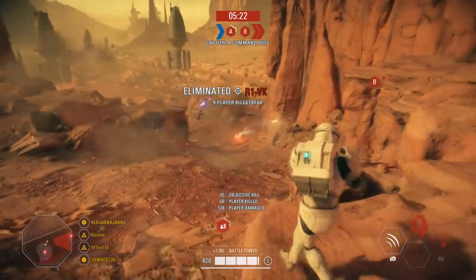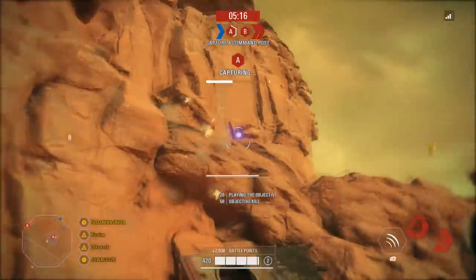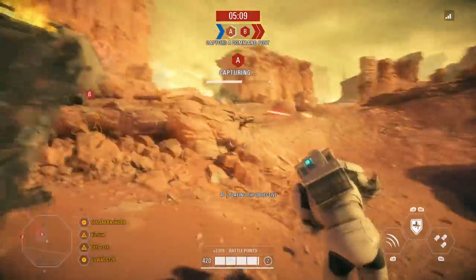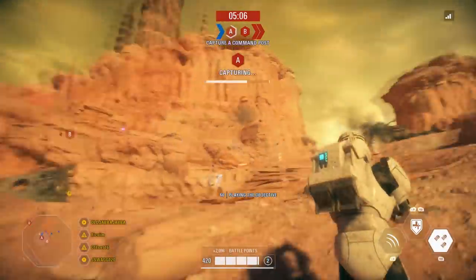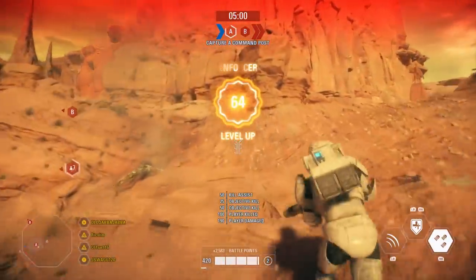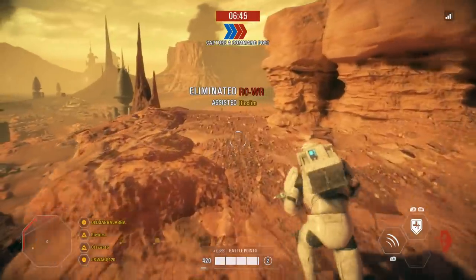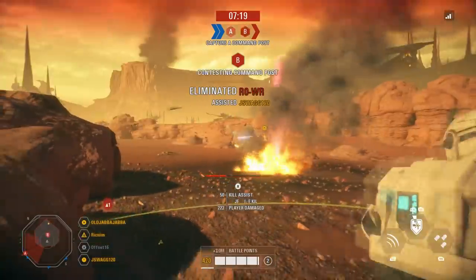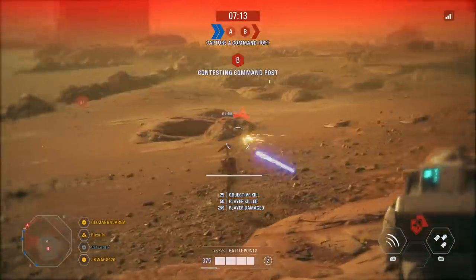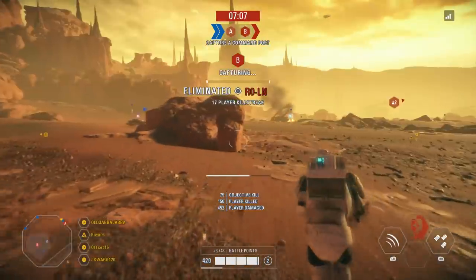I should briefly mention the Clone Commando's melee — their vibroblade. It deals 65 damage like most other blaster units in Battlefront 2, but used in the right circumstances it is borderline OP when combined with Battle Focus. If you find yourself dealing with a spam-swinging lightsaber hero, activating Battle Focus and melee-spamming them will end in a kill the vast majority of the time — you'll only take 50% of incoming damage, regenerate health from your melee strikes, and stagger your opponent in the process. I've almost felt bad doing this to enemy villains, because no one expects a 1000-point reinforcement to outmelee a 4000-point lightsaber hero.